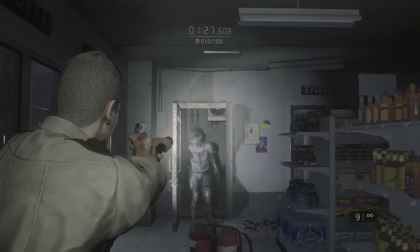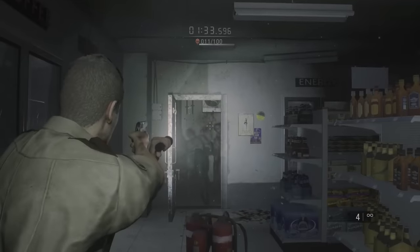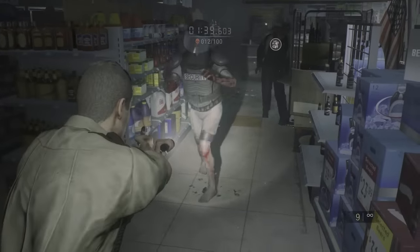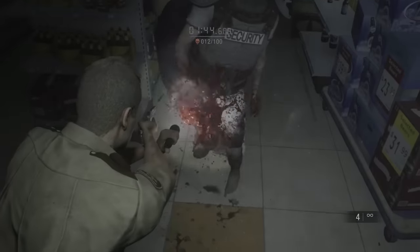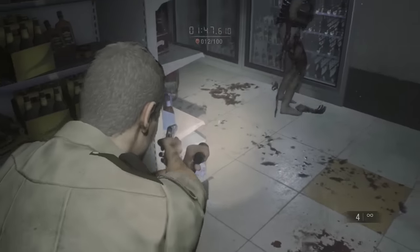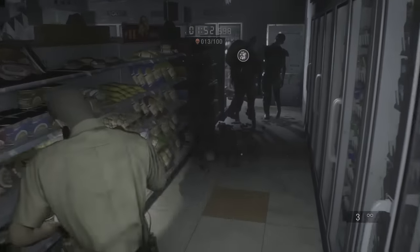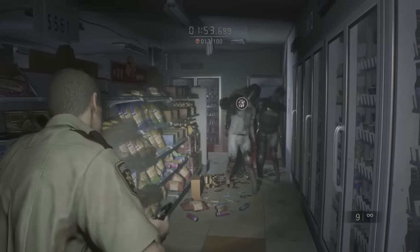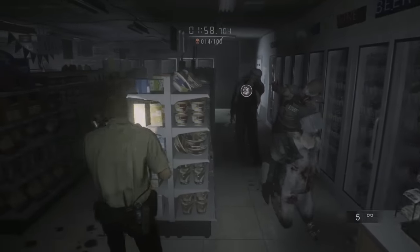Once those two are done, aim right back at this door again. Take out both zombies that come out, and once again you've got guys coming from the right, so do it quickly or get away. The next two are a security guy with no pants and another old man with a backpack. The backpack guy has a spark shot — you want to take him out early since the spark shot kills armored guys much quicker, but I like to save it for later, so I used handgun bullets to take them down.